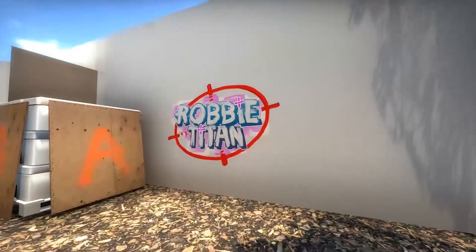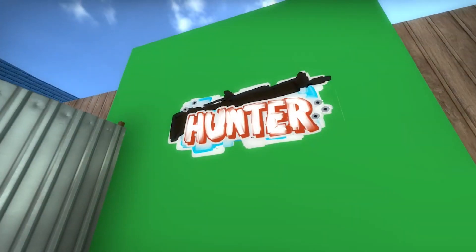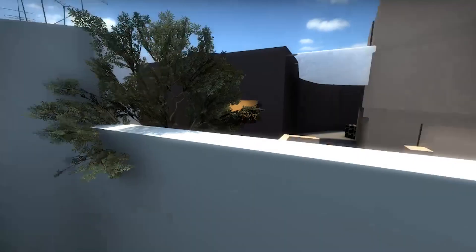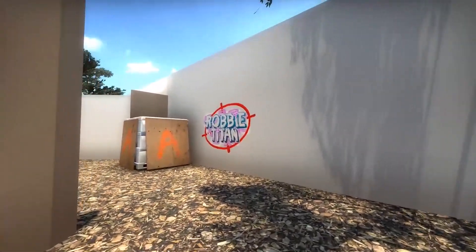I got some of my friends to design their own graffitis that I could put around the map and I really love these — they look so cool, and there'll definitely be more soon. Hunter said he put bullet holes on his because he always gets shot when he's playing Counter-Strike, and Liam just said he has a bottle cap because he likes Pepsi. So don't look too deep into them for some crazy background lore — they're just my friends.